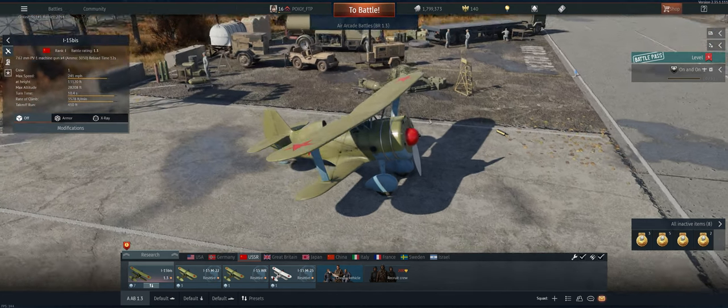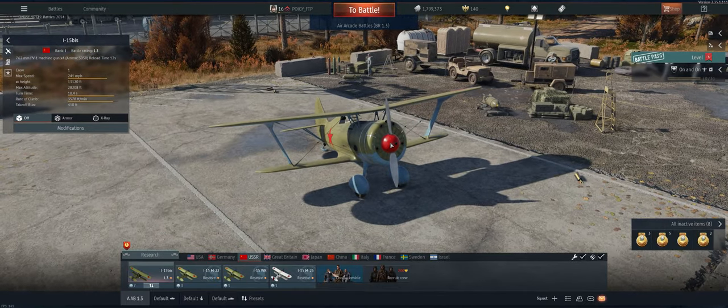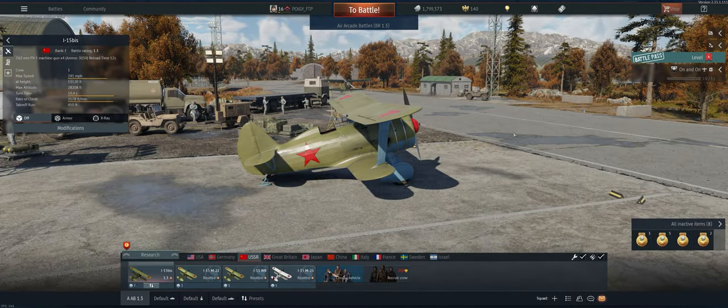A lot of things in the positive column for this plane. It has four guns, which is really good for 1.3. Climbs very well, holds energy well, and turns extremely well. Nothing really in the negative column, so let's take it out and see what we can do.